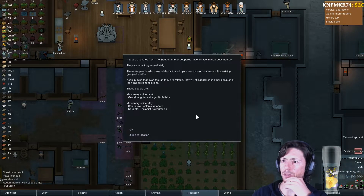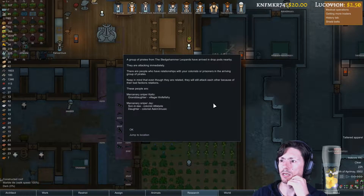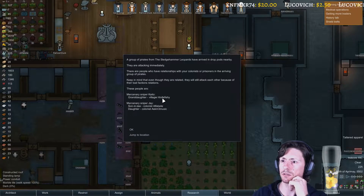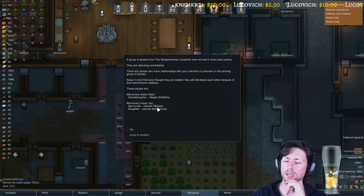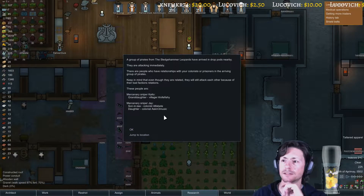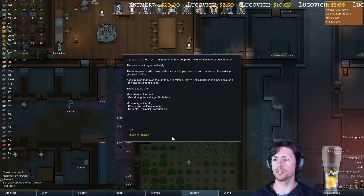A group of pirates from the Sledgehammer Leopards have arrived in drop boats nearby — they are attacking immediately. There are people who have relationships with your colonists or prisoners in the arriving group of pirates. Keep in mind that even though they are related, they will still attack each other because they are a bad faction. The granddaughter of Knifefishi, Kato, is a sniper. Mercenary sniper Shea. It's your son-in-law Alpha and the daughter of Ask — actually you got a marriage in the colony with Ask.